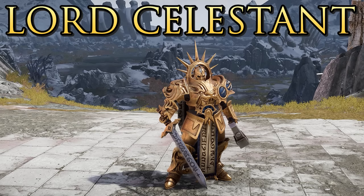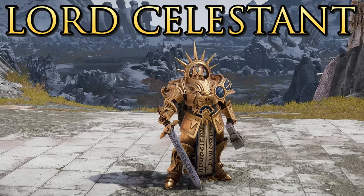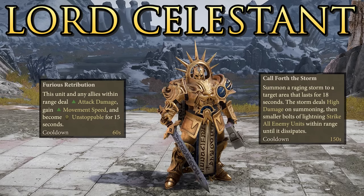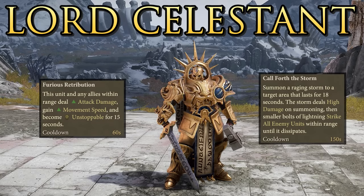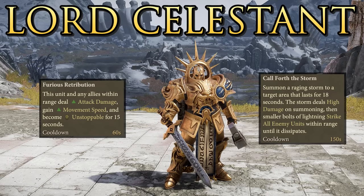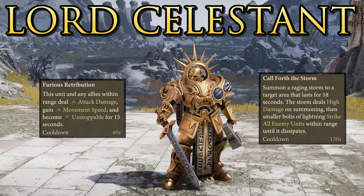Lastly for the Stormcast, the Lord Celestant is your top tier 3 melee hero — a great damage dealer. He has the charge ability, Furious Retribution which gives damage and speed buffs plus Unstoppable to nearby friendly units, and Call Forth the Storm — a massive AoE lightning attack causing pain for all nearby enemies. Overall the Lord Celestant is just another means of putting out a lot of damage.